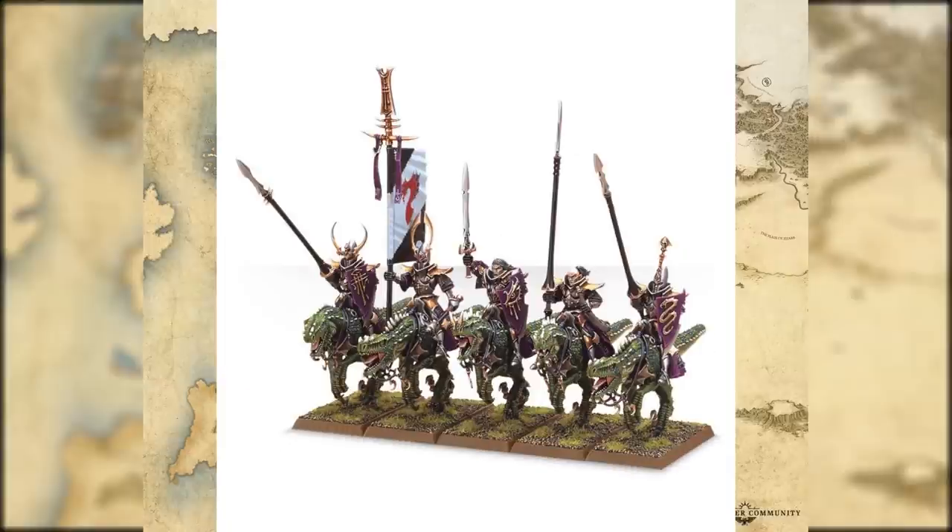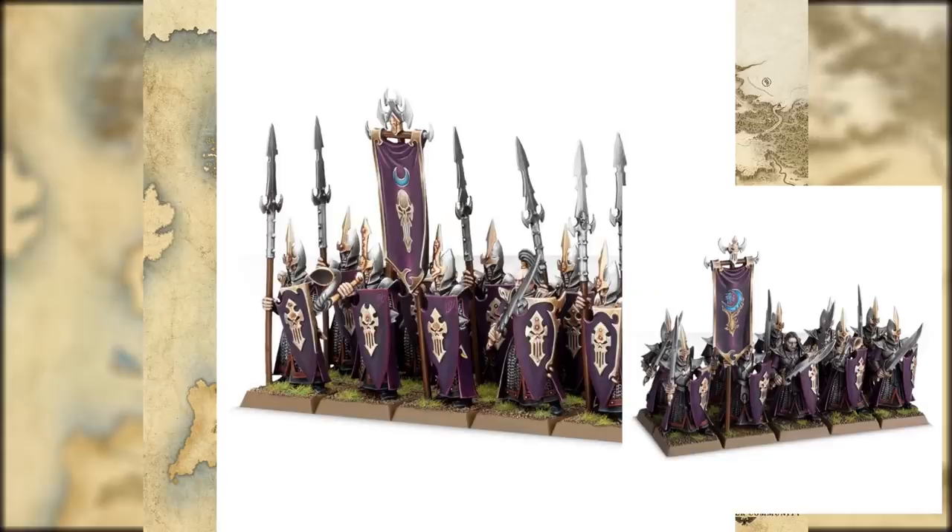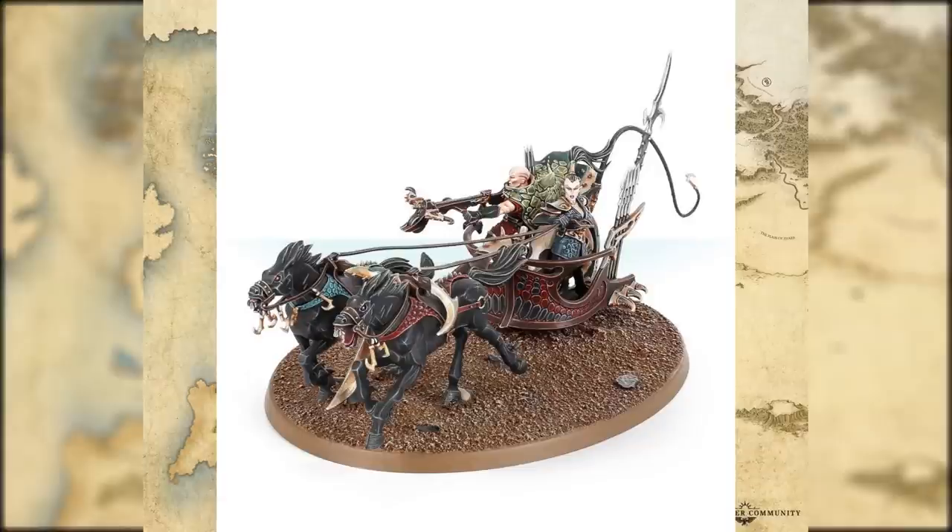Drakespawn Knights are actually called Cold One Knights - just a bit of a name change but everything is there as you need it. Dread Spears and Bleakswords are exactly the same as always and actually from the same kit. The Scourgerunner Chariot kit is also exactly the same - this kit can also be a Cold One Chariot, known as a Drakespawn Chariot in Age of Sigmar. Both of them had their perks in Warhammer Fantasy so it's literally up to you - though in my experience the Scourgerunner Chariot was better. Blackguard were Blackguard of Naggarond - just a dropping of a few letters but exactly the same thing.